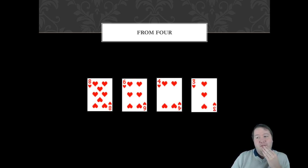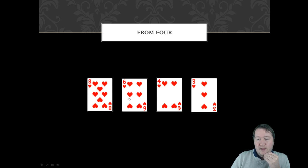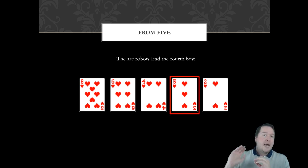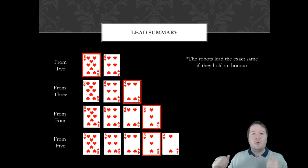What do you lead from four cards, and does it change if you have an honor? If you swapped the eight for a queen, would that change your lead? The robots lead fourth best — so from four low cards they lead the three. From five cards they also lead the third. Importantly, the robots lead the same card whether they have an honor or not.